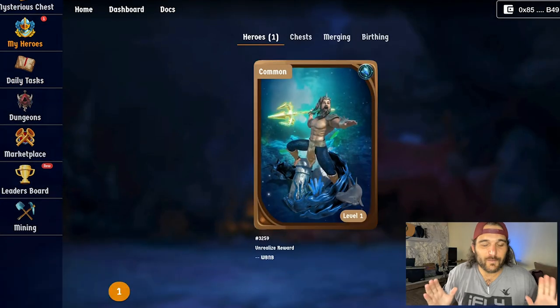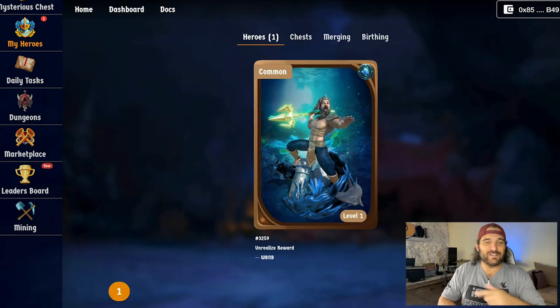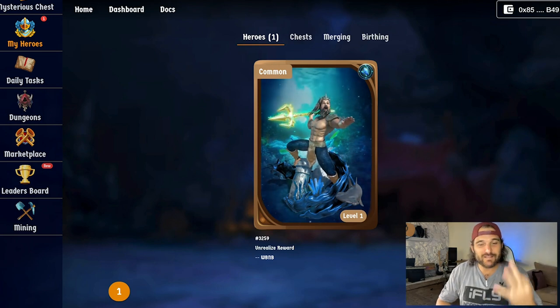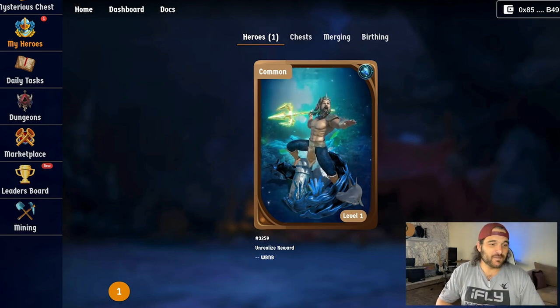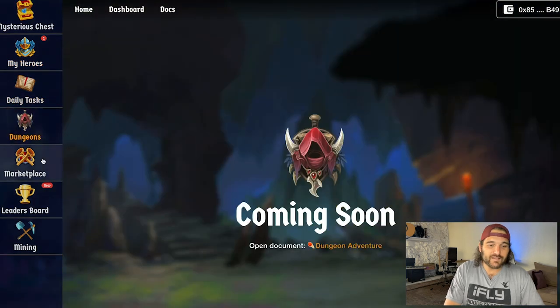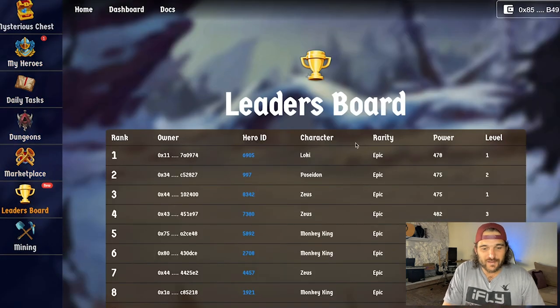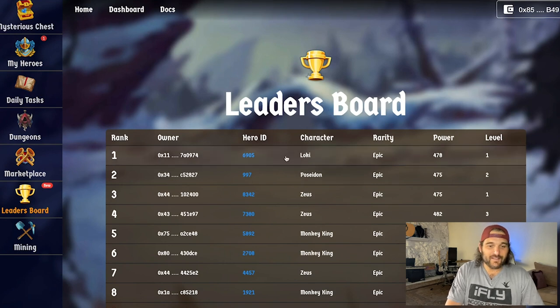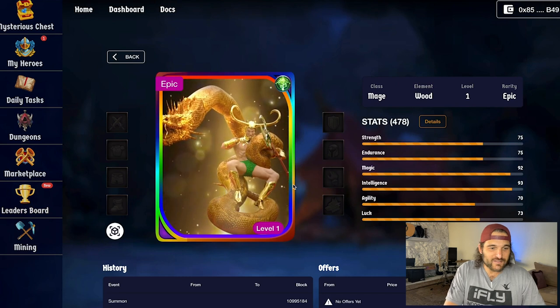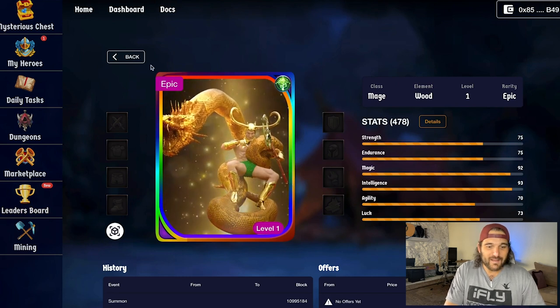Well, here we are — I finally got the card I was looking for, which is actually the Aquaman! Awesome. It took three hours to load after summoning. I'm really excited to start playing. There's quite a bit to click into: daily tasks, dungeons, marketplace, and a leaderboard showing which hero has the most power. Look at this top guy — a golden dragon, he is epic, a legit epic hero.